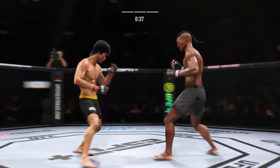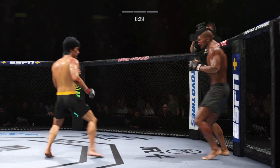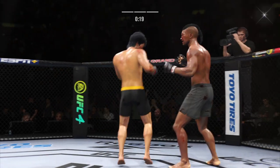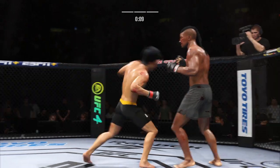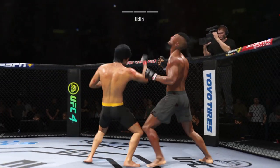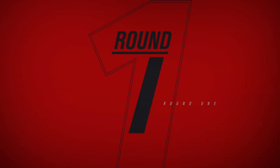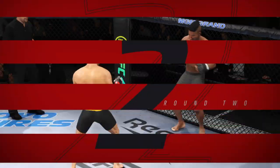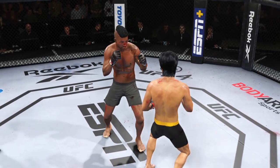Nice straight punch. Leg kick. 30 seconds to go in the round. Big kick lands and he tags him with the straight, beautifully placed there by Luke. The fight goes the distance as we await the judges' scorecards — certainly a dominant striking effort out of that fighter tonight. He used his best weapons in order to carry him to a decision. A very clear decision, in my opinion.